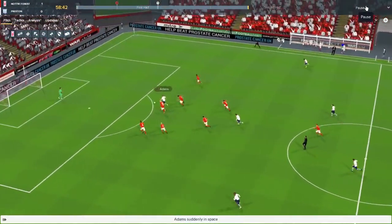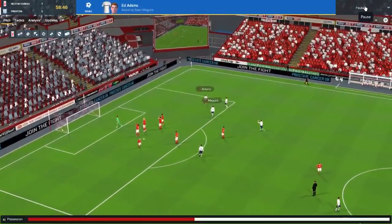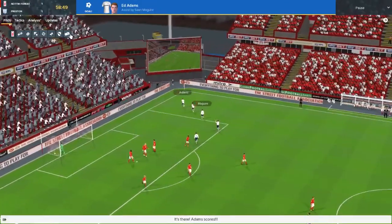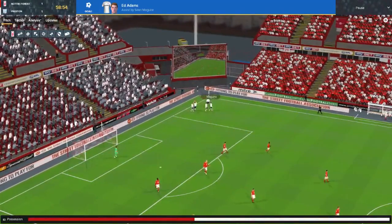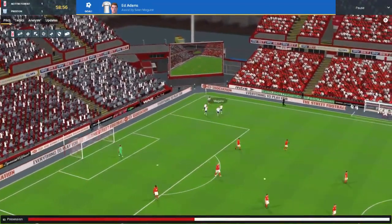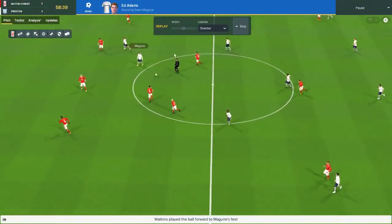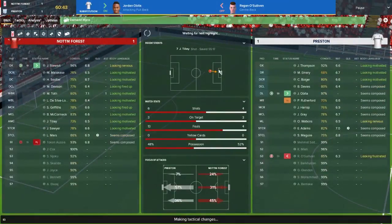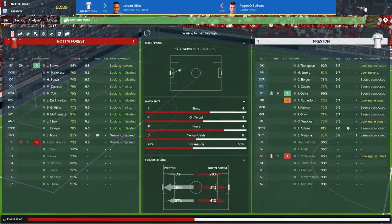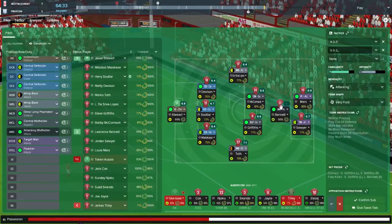That's not good defending at all. We're going to give this a 'demand more' because the season's in a little bit of danger of slipping away here. We're not losing games, but we are dropping a lot of points - against teams at the wrong end of the table. Tilly's not playing well so we're going to take him off and put Bennett on, because he's proven himself to be quite useful.